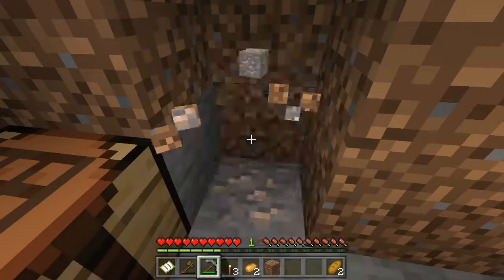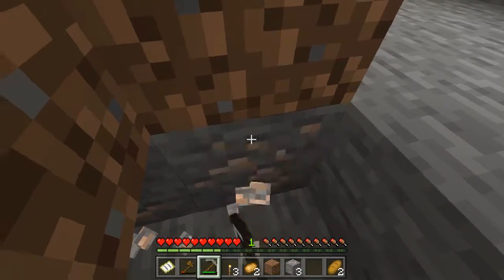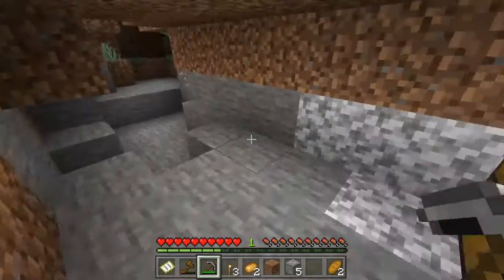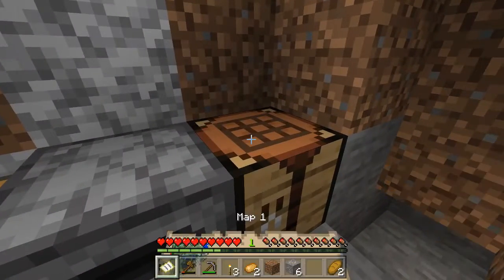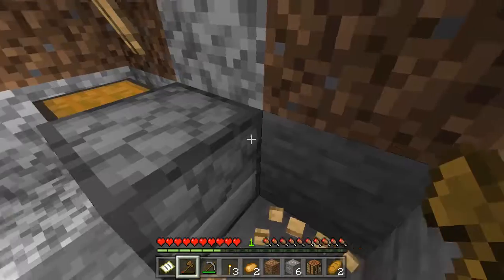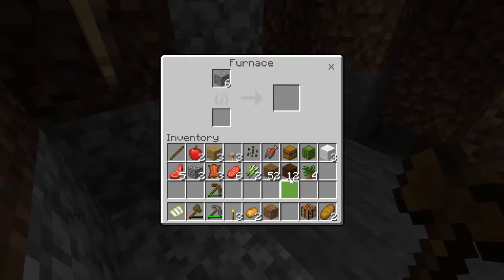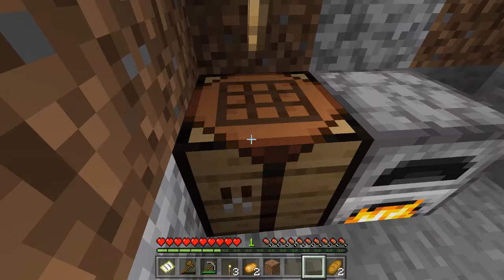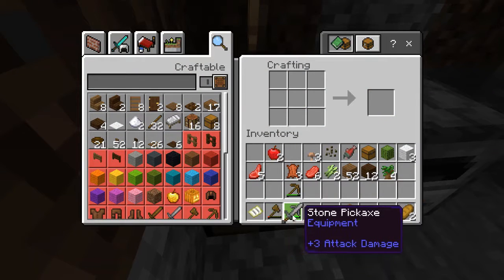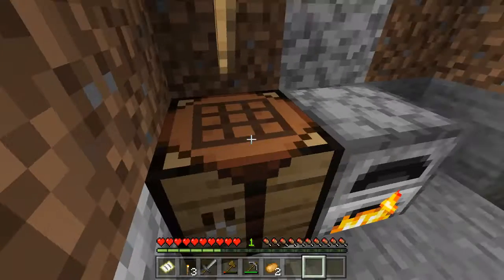Let's go ahead and break these down. We won't make this a base after all — it really wasn't too much iron. We have enough to make a sword I guess. I'll set that back down so I can crank out a stone sword real quick. Okay, let's go ahead and drop that down.